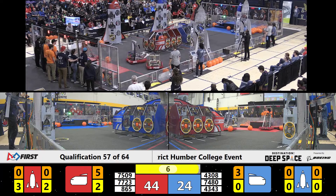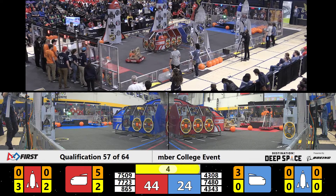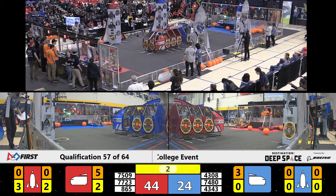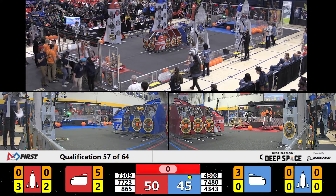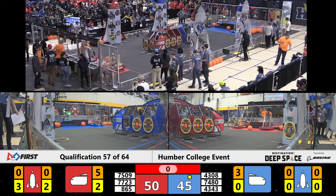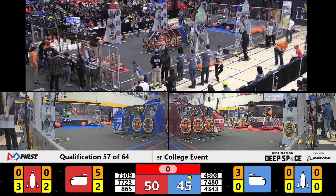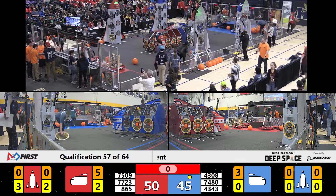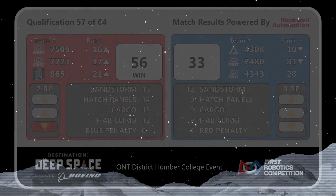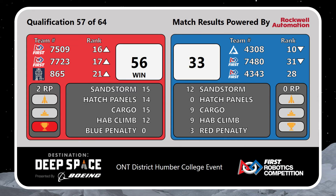With a little under 10 seconds left in the match, all robots appear to remain static until 865 — they go up to Habitat Level 2 and get pushed on by 2509. Your official score: it's the Red Alliance, with a final score of 56 to 33.